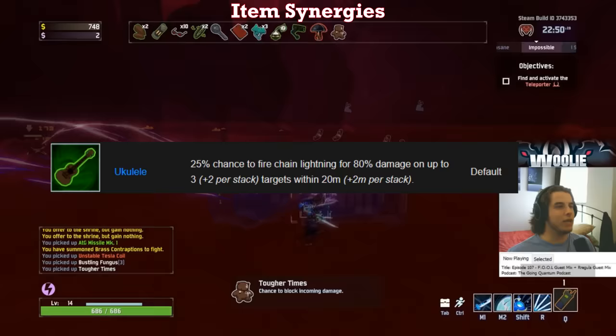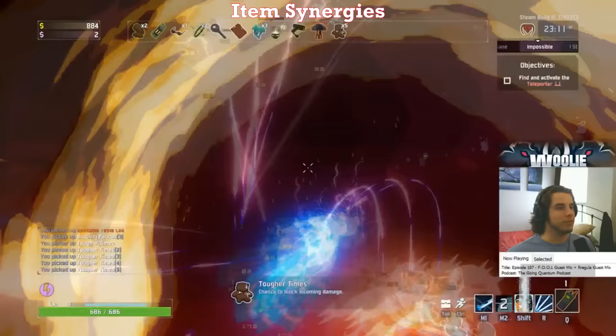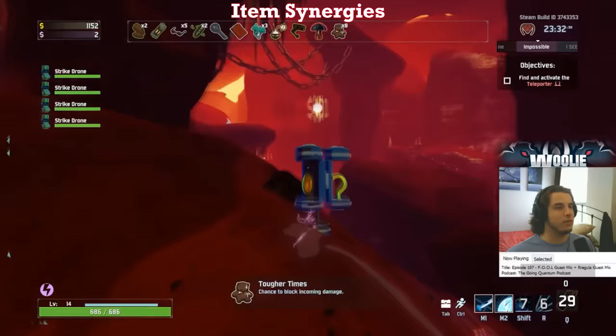Finally, attack speed is amazing on the Mercenary because the amount of hits your R does scales with your attack speed, much like your dash distance scales with movement speed. The more attack speed you get, the more hits your R does, meaning the more chances for on-hit effects and healing to go off. So always look for some Syringes, Paul's Goat Hoof substitutes like Soldier's Syringe, and Predatory Instincts.